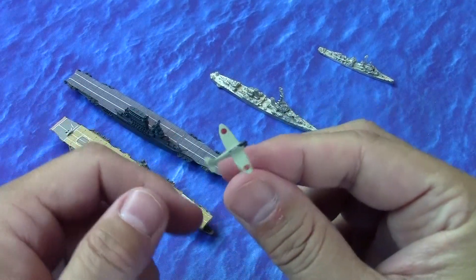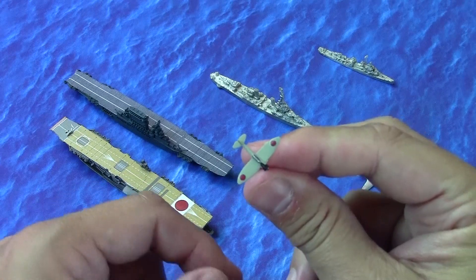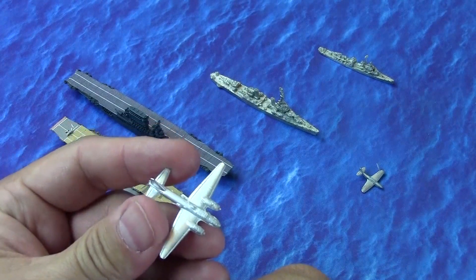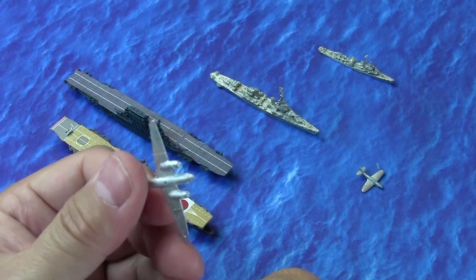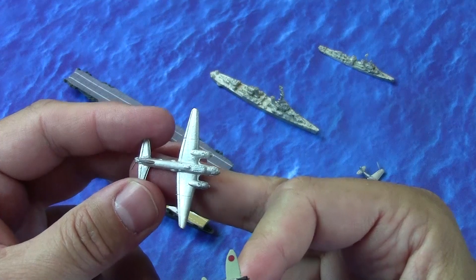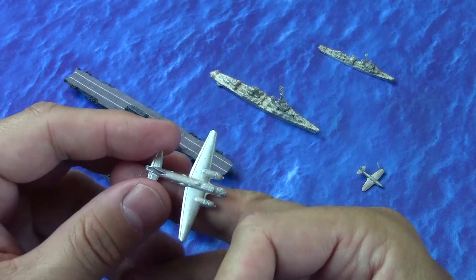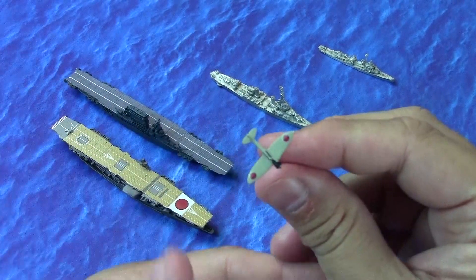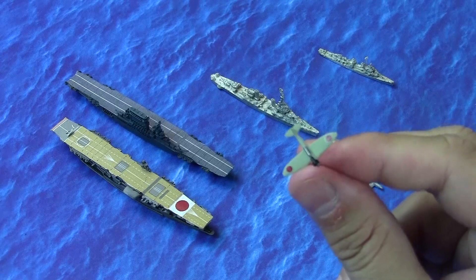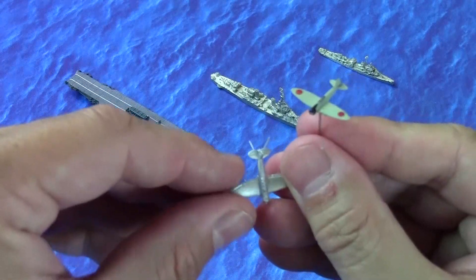This is a 1/700 scale Japanese dive bomber — it's good, but just a little bit too small for what I wanted. So what I went with was 1/600 scale, and these are from Pico Armor. They are white metal — I don't know the exact alloy — but they are pretty awesome. They have good detail, they're pretty accurate, but they are really hard to drill into. Here's the comparison: that's a Japanese Val dive bomber in 1/700, and here is the Pico Armor 1/600 version — you can see it's just a little bit bigger.